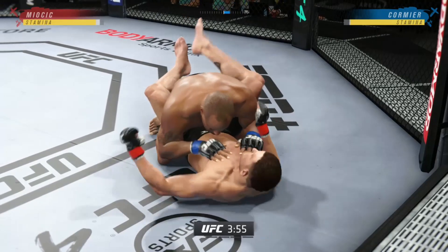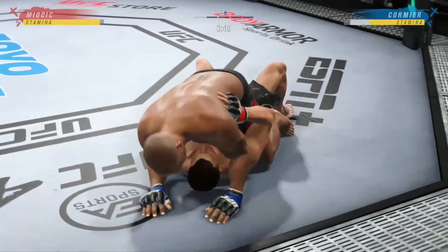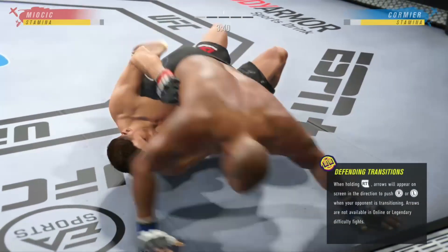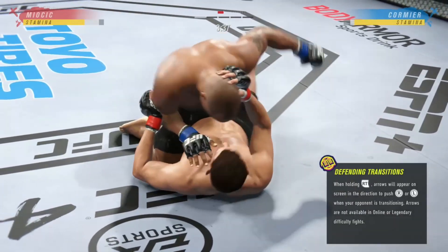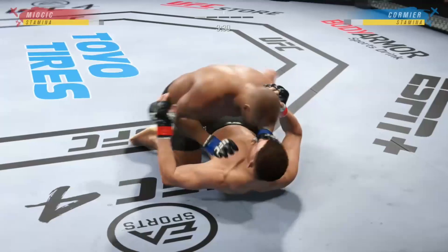Closed guard. Nice work from the bottom. Tags him with the punch. He's got the full mount now, DC, and he has proven to be a hard guy to buck off from this position. Because he's so heavy. He keeps his weight down. He really does grind on you with his bottom half.